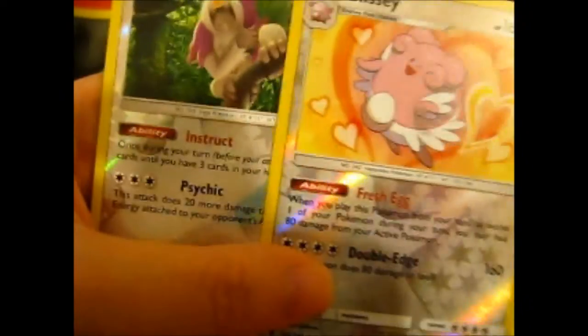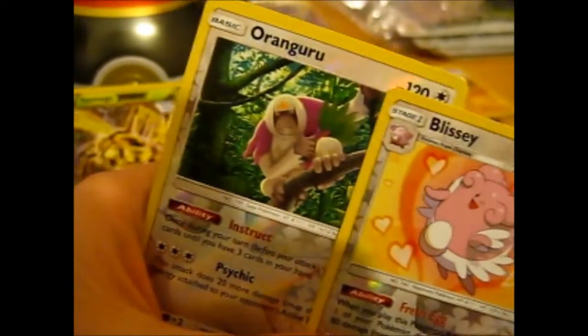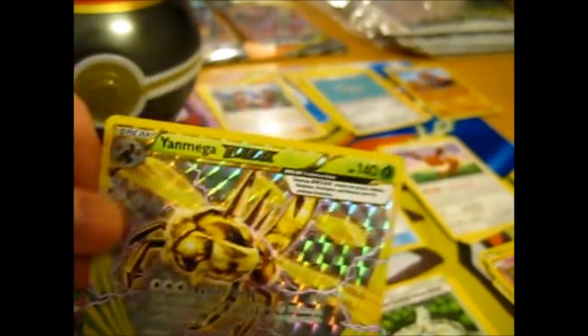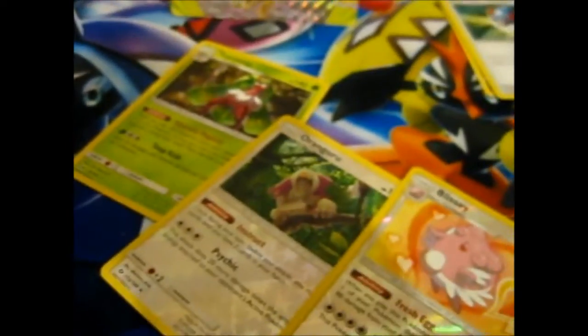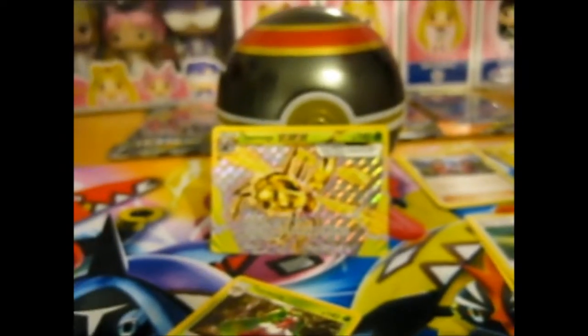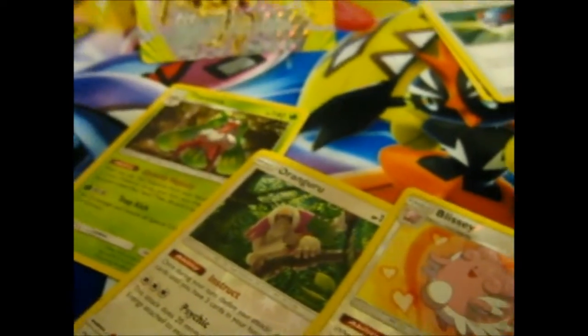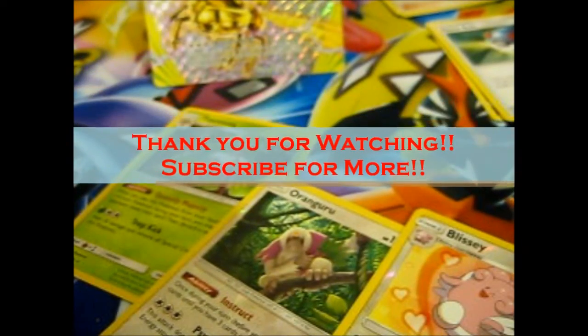I prefer the Blissey compared to the Oranguru — yeah, I think most people would, unless you like your apes. So that is it. At least the Luxury Ball was a sort of step up. Thank you for watching.